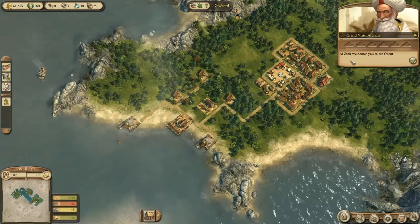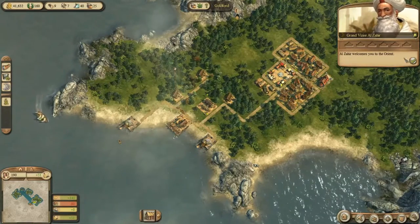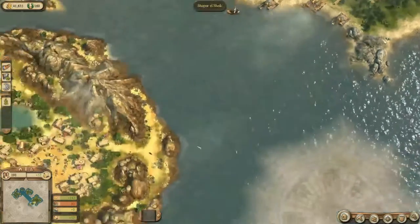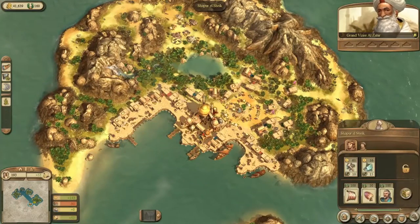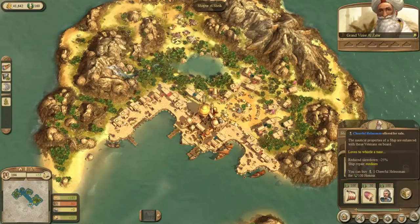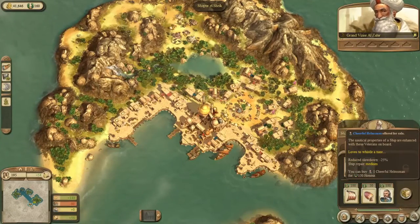Al-Zahir. That was random. Oh, it's actually here. Look at this island - it's very pretty. Welcome to the Orient. We can buy a cheerful helmsman. Laughs to whistle a tune.